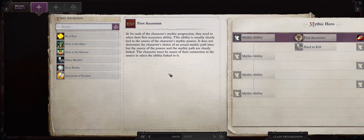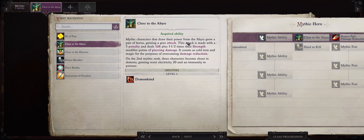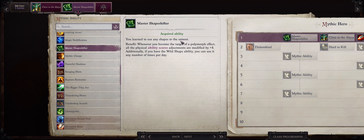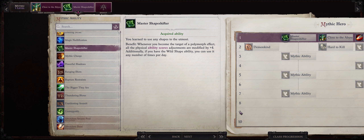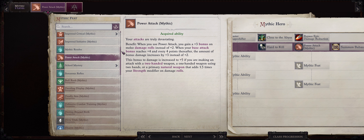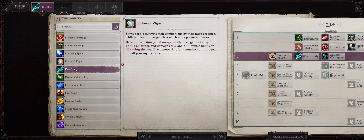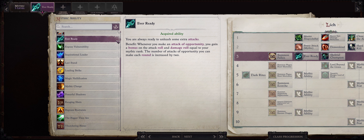Now let us cover Mythic progression for our Lich Shifter. For the first ascension, Close to the Abyss is the way to go for the extra gore attack — almost all of the forms can benefit from this. For Mythic level 1, always Master Shapeshifter; +4 to all of your physical scores is amazing, especially because Constitution only stops mattering for our Lich at around Mythic 9, which is super late. For Mythic 2, the classic Mythic Power Attack for even higher static damage on all of your hits — bites, claws, gores, it doesn't matter. For Mythic level 3, Ever Ready is the way to go to empower our attacks of opportunity to the max. All of them will be bites under the wolf form for even more trips, which also enhances the DC of trip to make enemies get knocked down easier, because bonuses to attack rolls also directly increase your trip power.